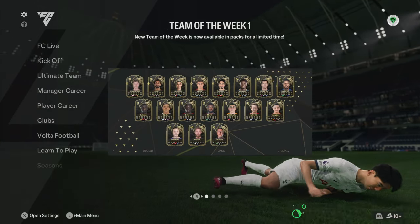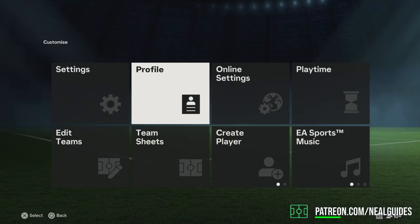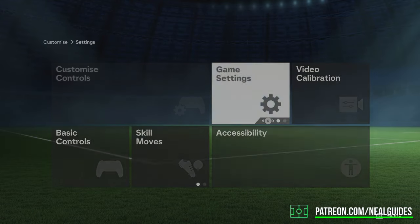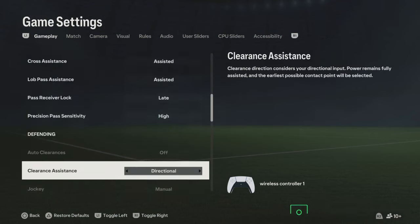This is how you fix your game settings and controller settings from resetting. You have to go to the main menu, go to settings, then go to normal settings, and do your customized controls and game settings after you've chosen the ones that you want. Make sure this is not done in-game.